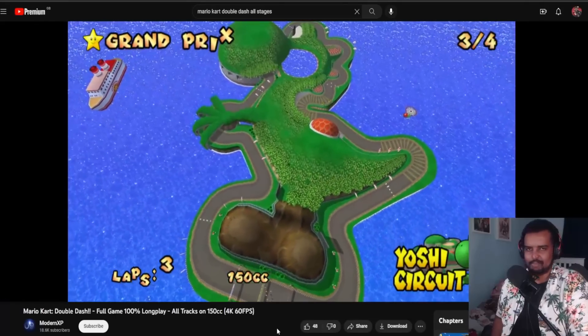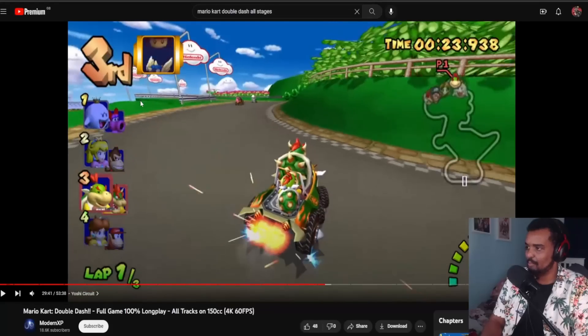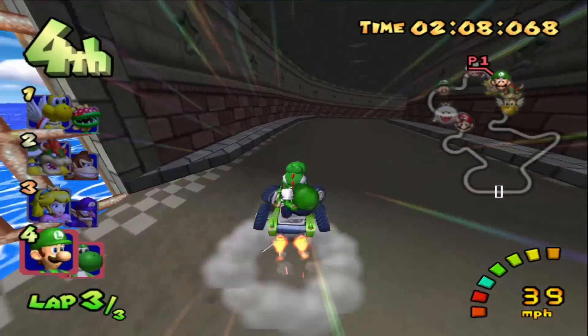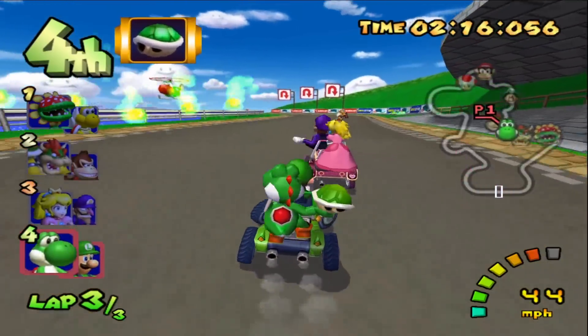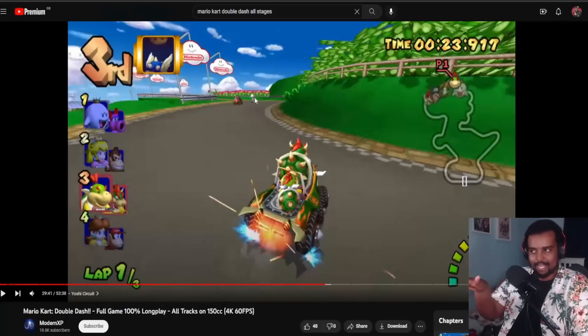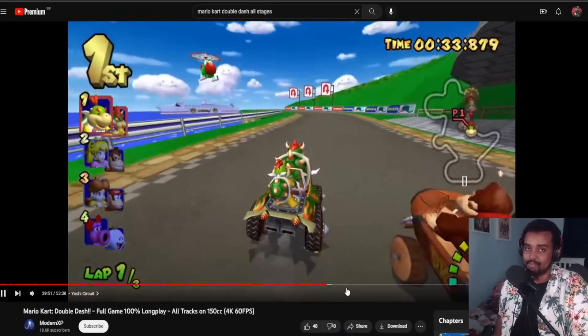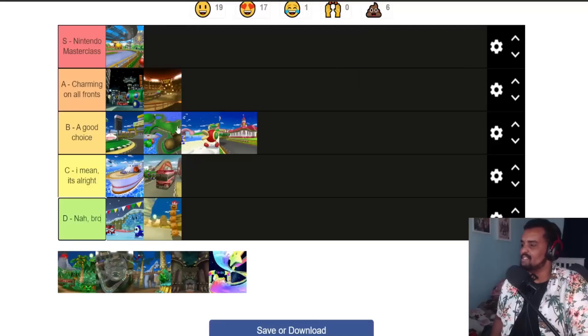Next is Yoshi Circuit — I think it's been remade about three times. It's solid; it doesn't do anything particularly bad or particularly well. I do have to give points to the GameCube version specifically, where there's a nice little bump in the road. If you used a mushroom to jump over it, you'd get enough speed to go inside a secret underground tunnel — which was removed in both the DS and Mario Kart 8 Deluxe versions. They did add the flower patch shortcut in 8 Deluxe instead, but I mean... using a mushroom for a secret underground tunnel versus driving through some flower patches? Also, shout out to Yoshi Copter. Good track. B tier.